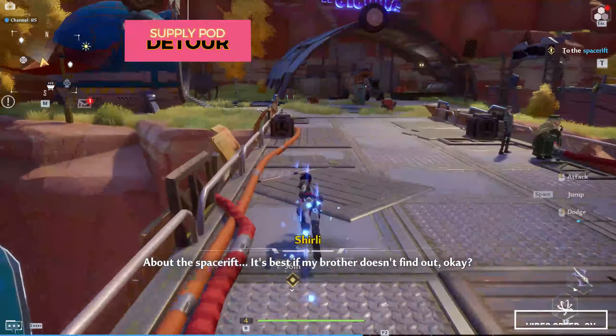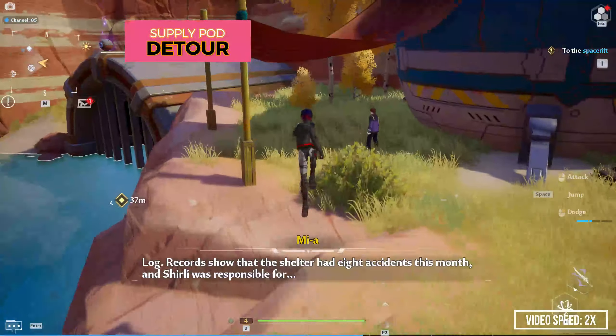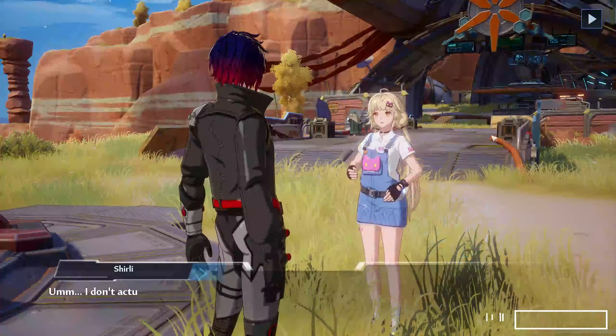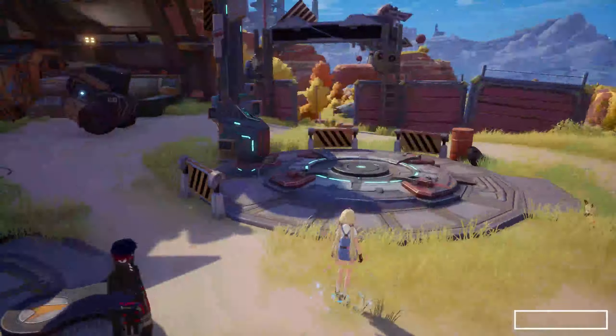From here, we just follow the main quest up to the point where we walk across the bridge. At the bridge, we can rush ahead and pick the supply pod on the left, and make it back to the quest by the time Shirley makes it there. Again, we follow the main quest until the point where we get our jetpack.